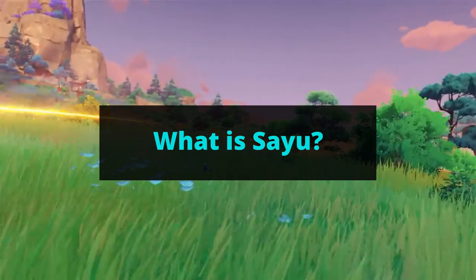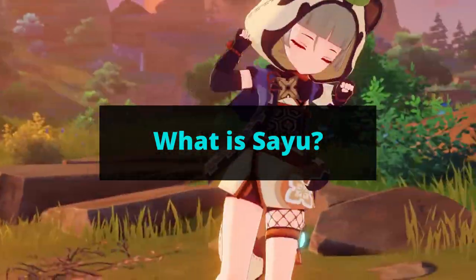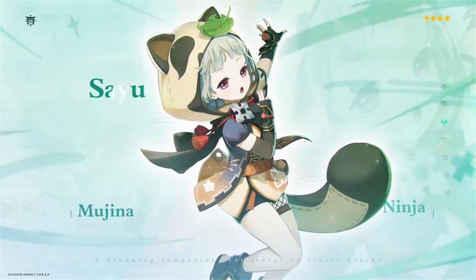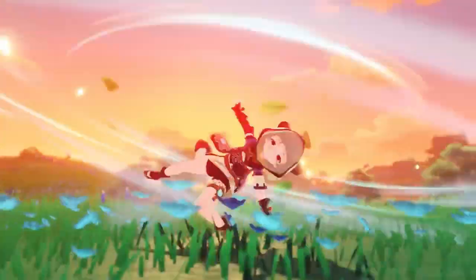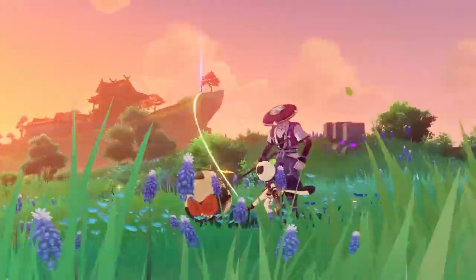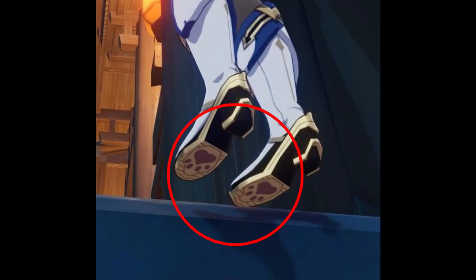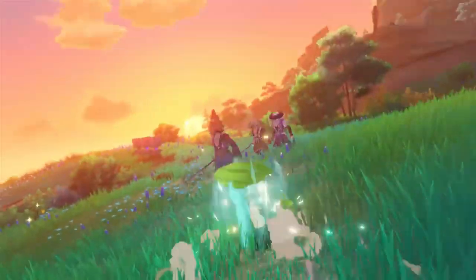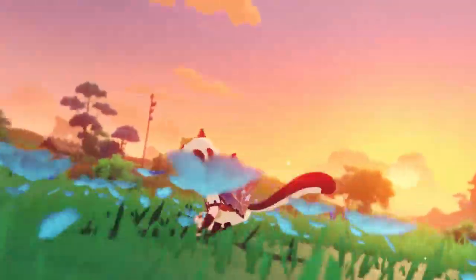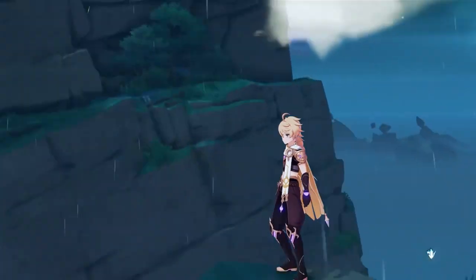This one might be pulling too hard, but Sayu might just be a normal human being. Her pint-sized height, tanuki leaf, ninja-like nature, and ghost raccoon getup seem suspicious, but if you look at her feet, there doesn't seem to be a paw print under them, unlike Sucrose or Diona. As stated by Ayaka herself, she is neither a tanuki nor a ninja, and she can easily be found if you give her some candy.